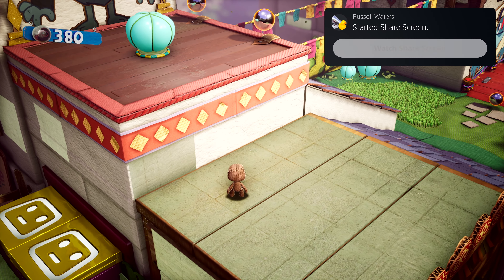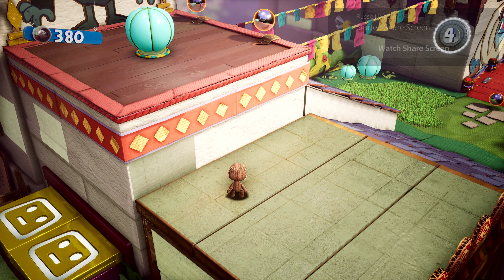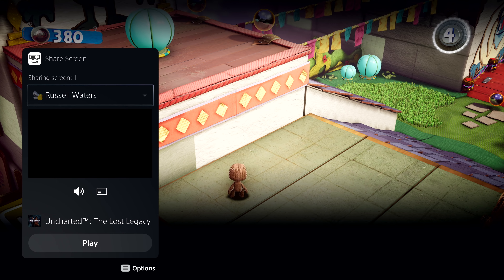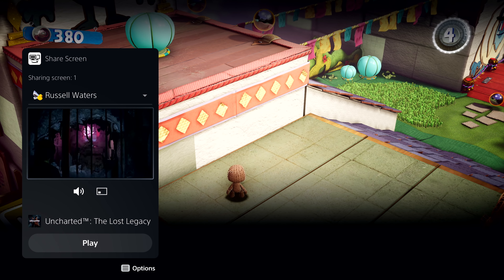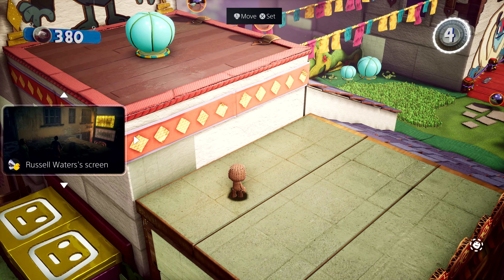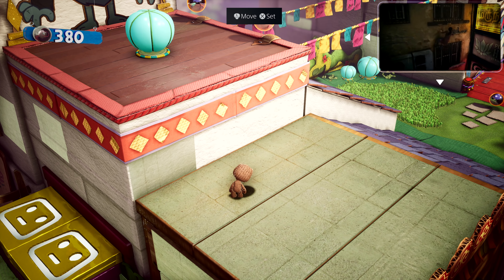Parties take on an expanded role with PS5, and they now provide persistent spaces to connect with groups that you play with. Here, I have a couple of friends chatting away in the party. One of them has started sharing their screen with the group. Looks like they're playing Uncharted: The Lost Legacy. We can chat while we play, and I can watch their progress as well. This is another card that could be put in picture-in-picture mode, or pinned to the side while you play. You can access it anytime via the Control Center, but let's dismiss it for now.